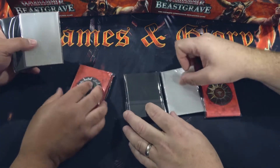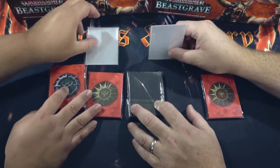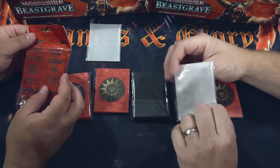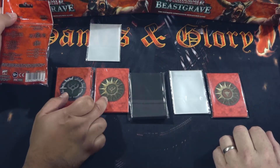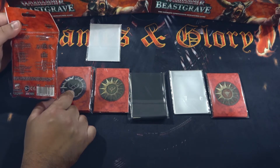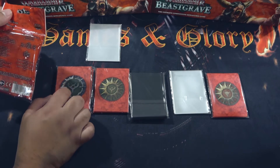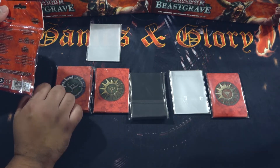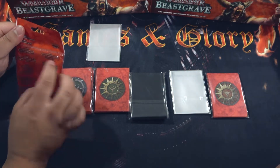Oh, sweet. All right. So it looks like I've got some clear sleeves for my character cards. Yeah, so that way you can see when they get inspired and they flip over, right? That's right. You've got the objective cards, and you've got the gambit cards or ploy cards, whichever you want to call them. It says at the back here you get 40 printed power card sleeves, which is pretty decent. Because I think the previous ones, some of them only had like 30. I may be wrong, but I do like the feel of that.